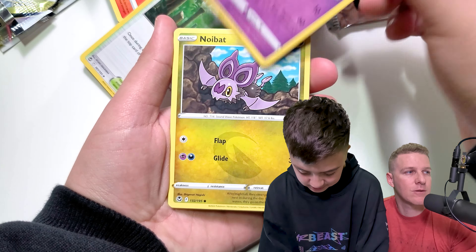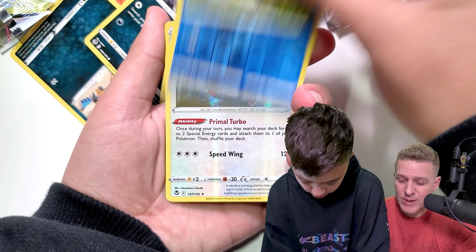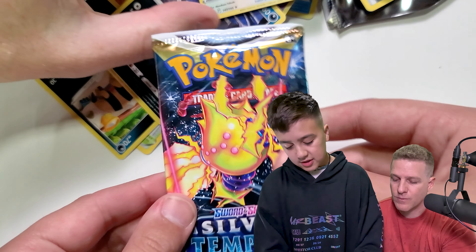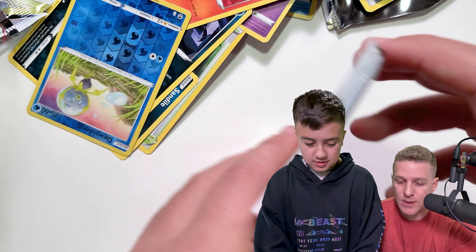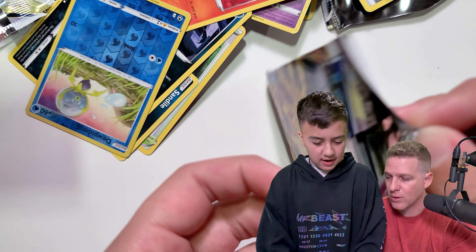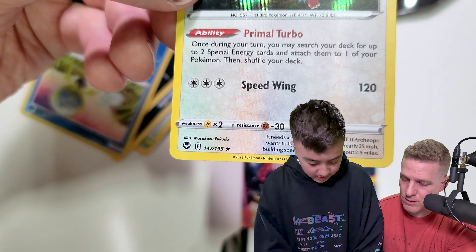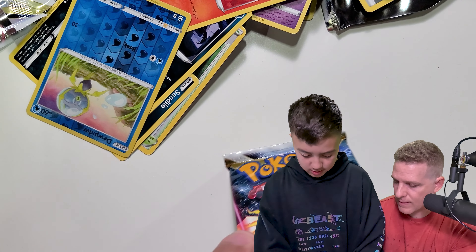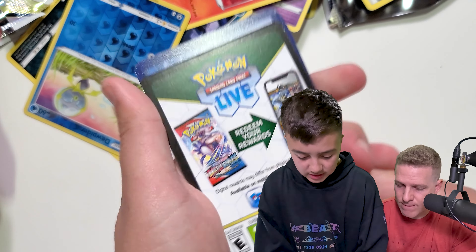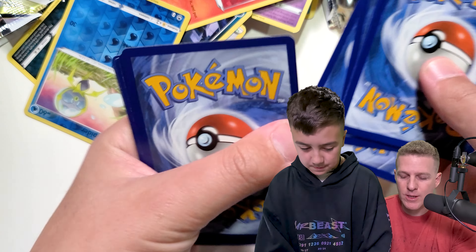The majority of these cards are from a booster box that we bought, so there should be some good stuff in there. Archeops holo — that's part of that Lugia deck I was just talking about. This card's got some holo bleed on it, that's kind of cool. Yeah, they had holo bleed on the back too. Got another black code card coming up here. That's why I paused so long on that card — I tried to show you viewers the holo bleed. It's kind of nice.